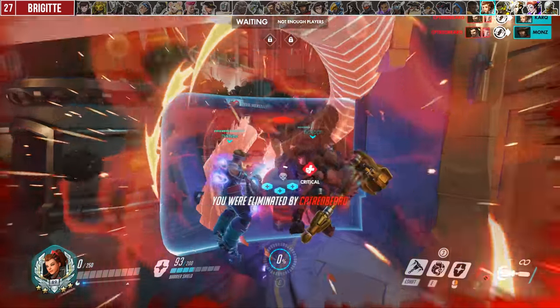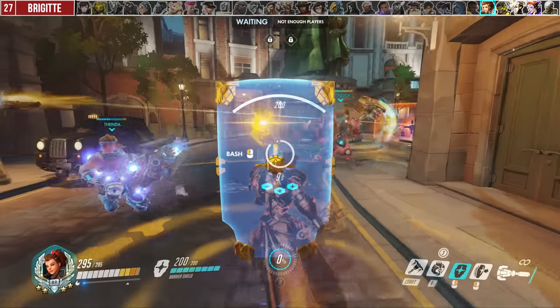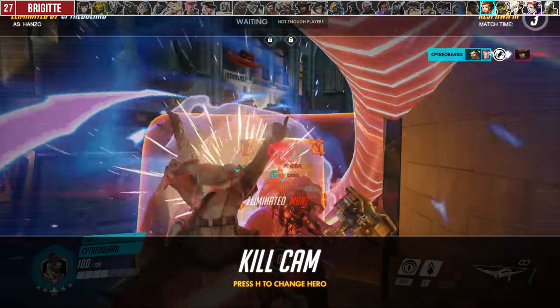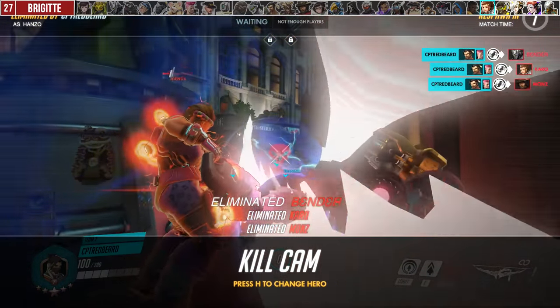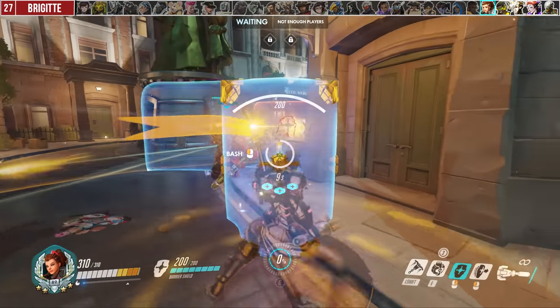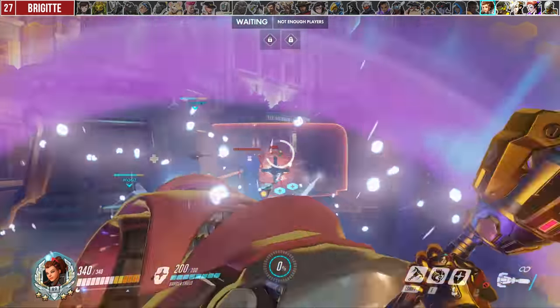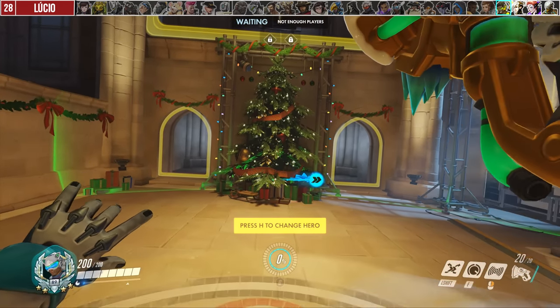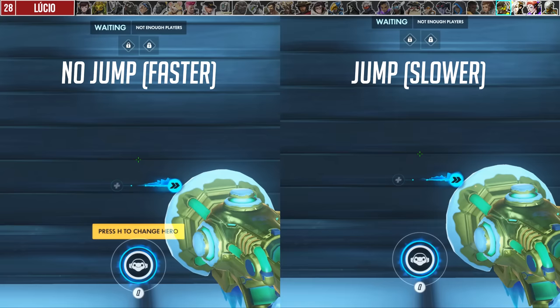With Brigitte, a mistake players make is using rally like a defensive ultimate like transcendence or sound barrier. The armor takes time to build up and isn't instant, so using it when Graviton grabs, for example, won't get much value if any at all. Instead you've got to use it early, just before a fight breaks out, so it has time to ramp up.